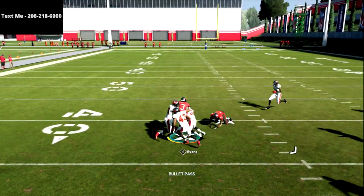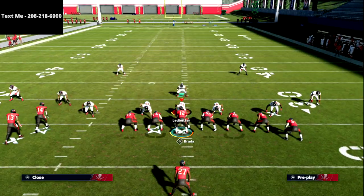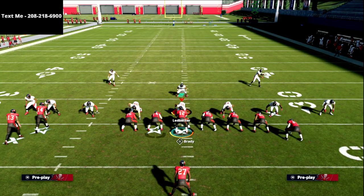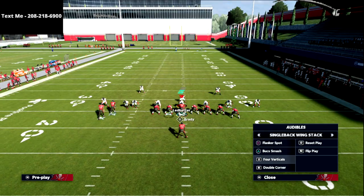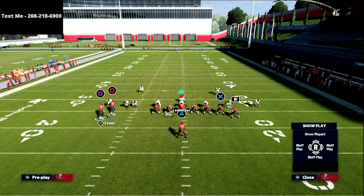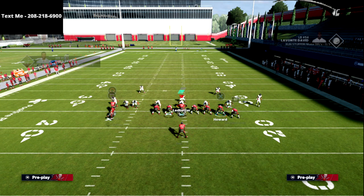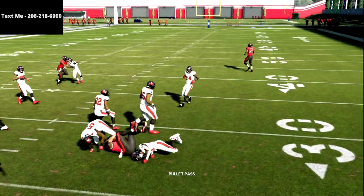The same is true on the opposite side of the field. Going to cover two, sending some pressure with a purple zone drop — or maybe extra pressure off the side with a cloud coverage. They're going to send the house. Out of buck smash I like to put the X receiver on a corner route, and you'll see that corner route pulls the zones outside, leaving a quick snap throw right down the middle for an easy three to five yards.